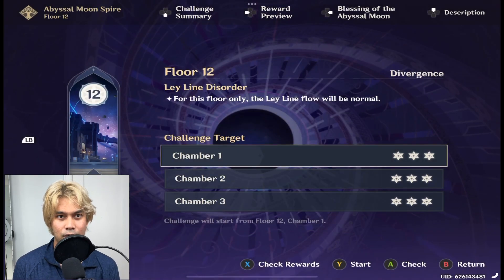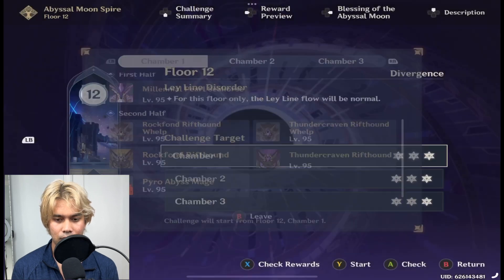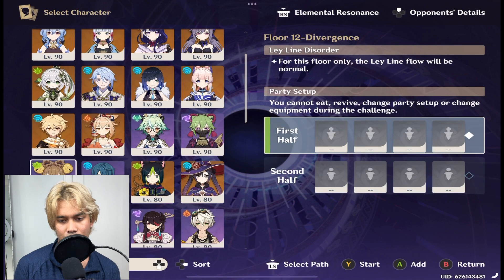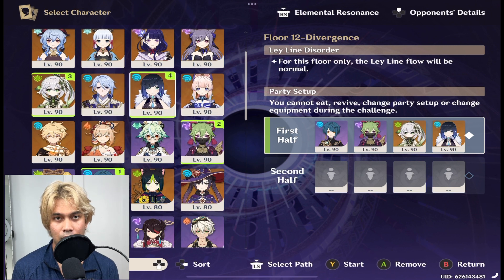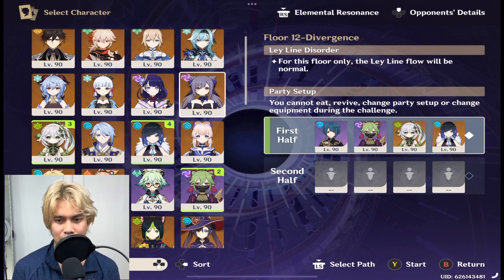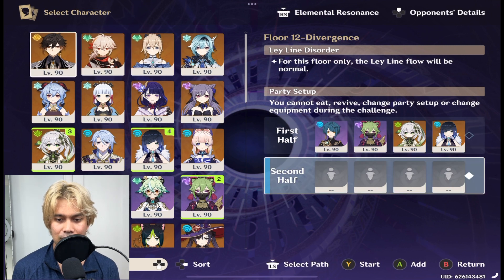For the first half I'm going with my hyperbloom team — Xingqiu, Kuki, Nahida, and Yelan. My Yelan is C6, my Xingqiu is C6, my Kuki is C3, and my Nahida is C2 with her signature weapon. Yelan also has her signature weapon.